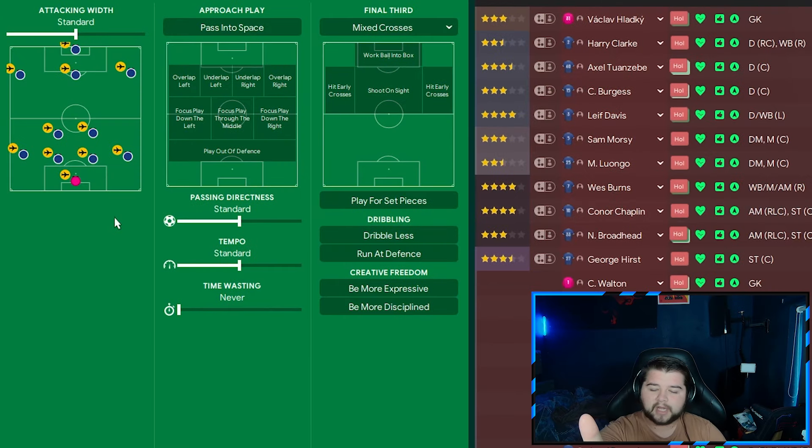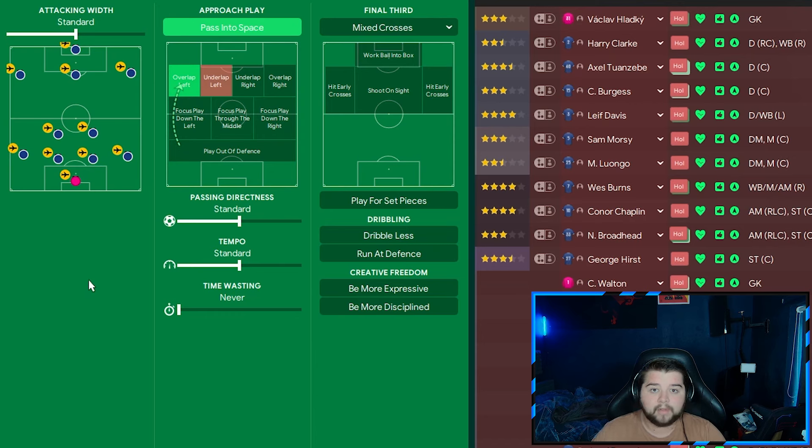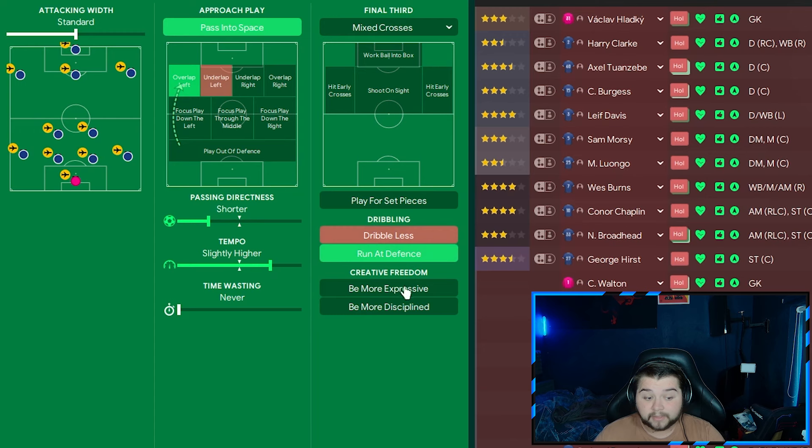Over to the team instructions. It is based off a clean slate tactical style with a very aggressive attacking mentality. It's going to be pass into space and overlap left for Leif Davis — very crucial to have that on this team because he contributes massively. The directness is set to shorter and the tempo set to slightly higher — not maxed out by any means, but enough firepower to take the game to the opposition. We're also going to run at defence and be more expressive, very counter-attack inspired and aggressive on the ball.